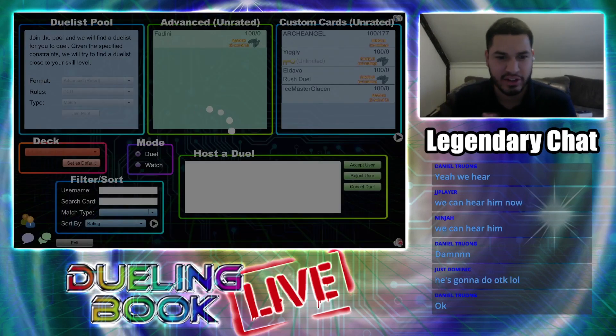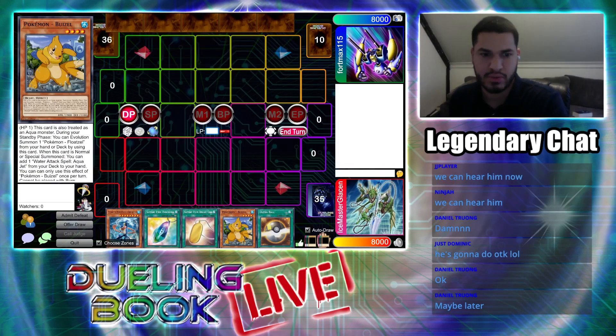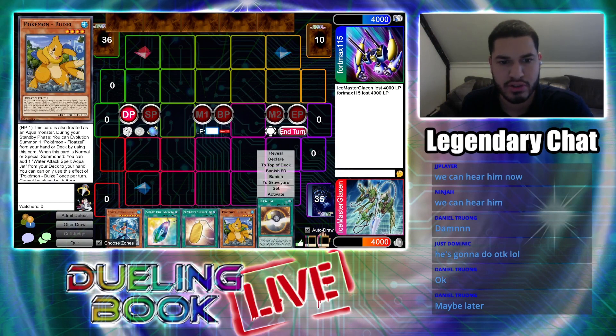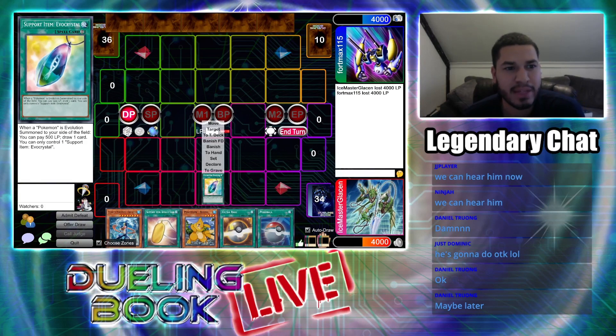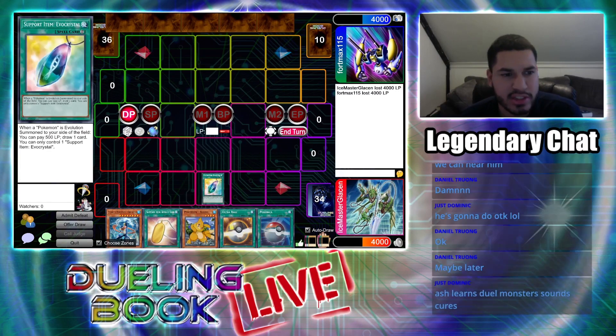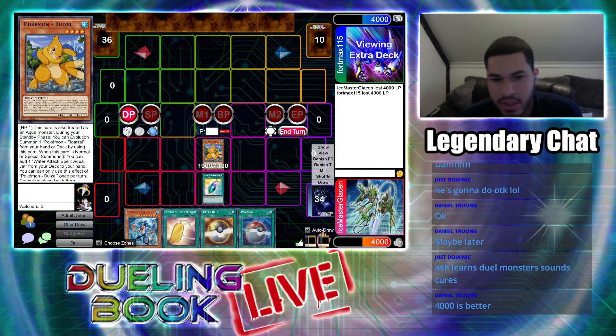Ash Ketchum is finally here in the Yu-Gi-Oh world, and he is ready to duel. Let's change our life points to 4,000. We're gonna play with Master Rule 3 rules, so we can draw on the first turn. First, I'm gonna activate my continuous spell card: Support Item, Evil Crystal. Every time I Evolution Summon, I can pay 500 life points to draw a card. I'm going to normal summon my Weasel in attack mode, and when he is normal summoned, I can add Water Attack Spell Aqua Jet from my deck to my hand.